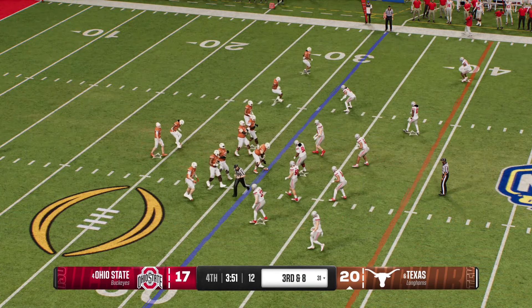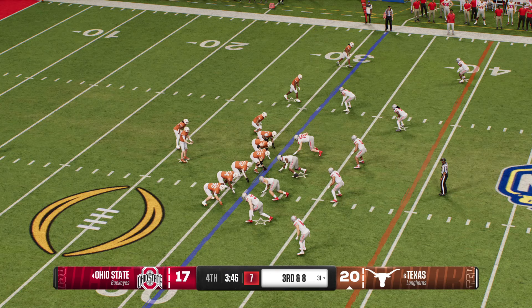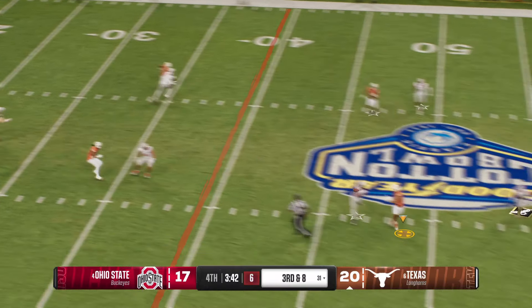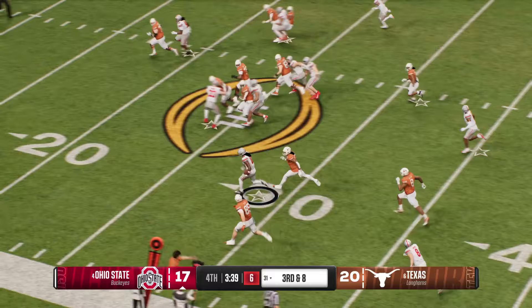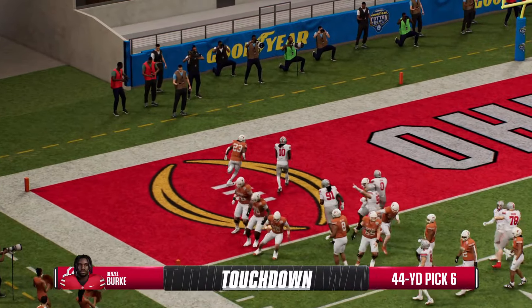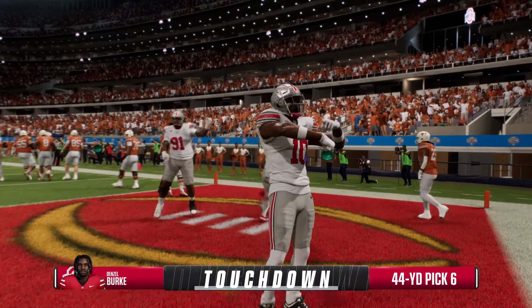Not going to be easy — backed up a long way to go for a first down. Scanning the field — quick throw over the middle and it's intercepted! A crushing play. He's got some space — Touchdown, Ohio State! The defense adds six from the interception return. What a play to take the lead by this defense. You expect your playmakers and best players to step up when the game's on the line, and that's exactly what this defender did.